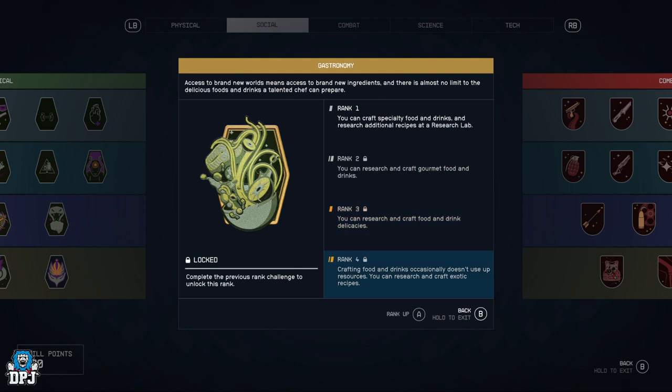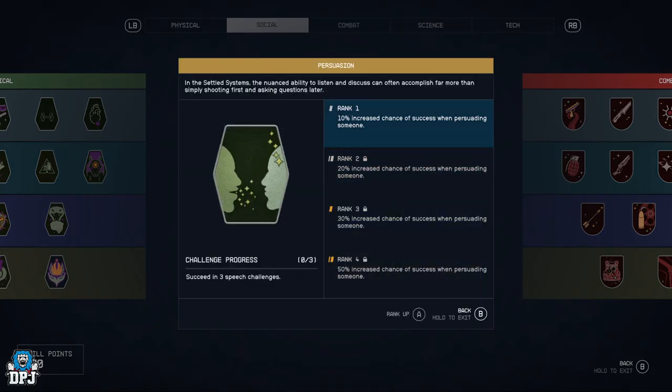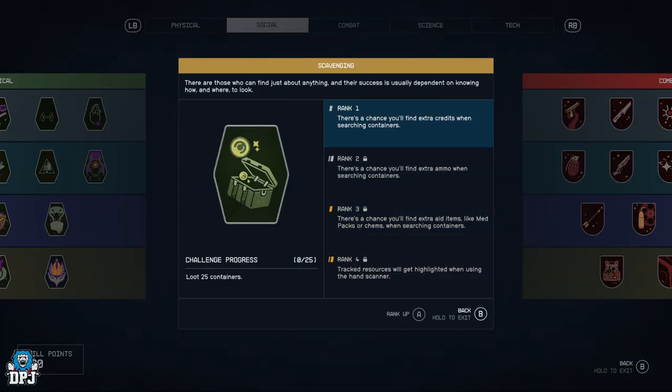Gastronomy lets you research and craft exotic recipes — great if you really want unique things to cook and make. Persuasion — 10% increased chance of success when persuading someone, all the way up to 50%, which is very useful.